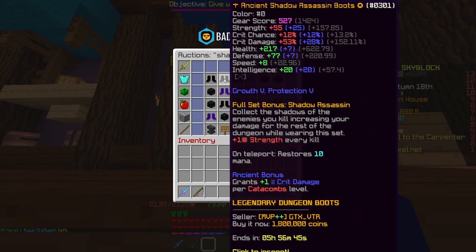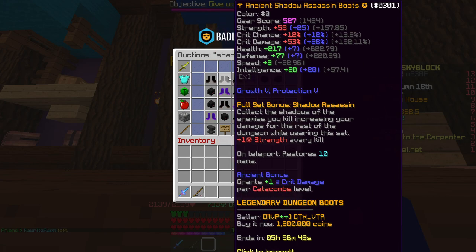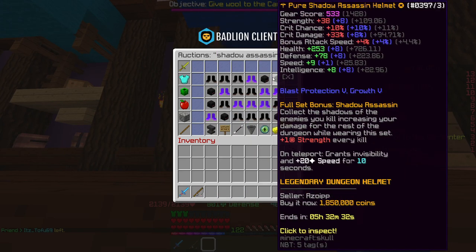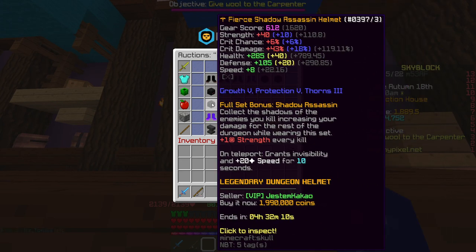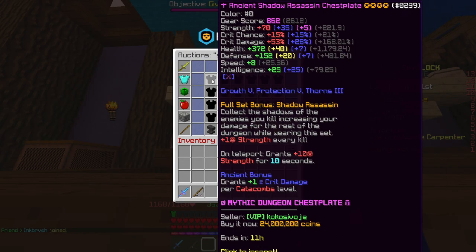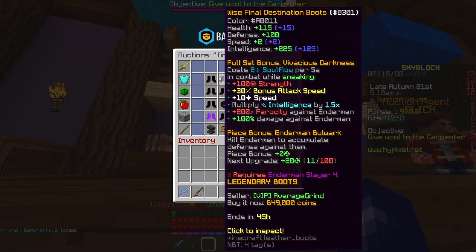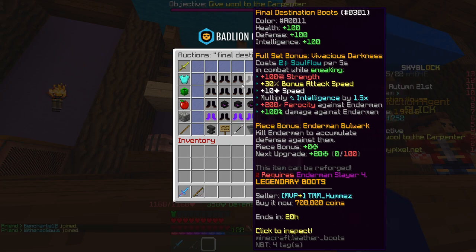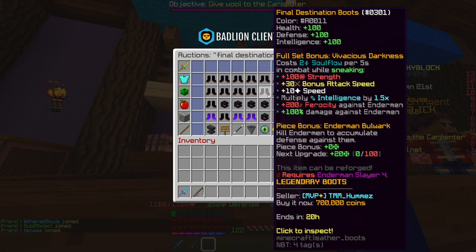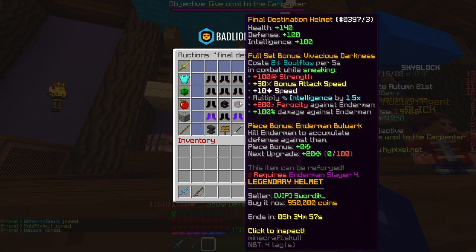Other things that are consistently good to flip are shadow assassin armour pieces. From my flipping experience, the boots, leggings and chest plate work well, but I usually struggle to sell the helmets so I avoid them unless there's a lot of profit. At the moment final destination armour is also in high demand and you can pick up some good flips — again, I'd stick more towards boots, leggings and chest plates.